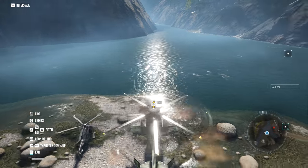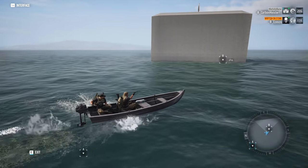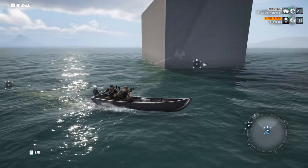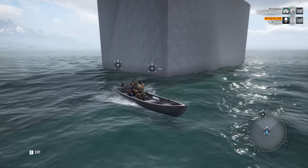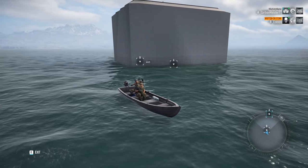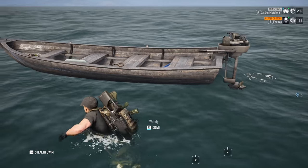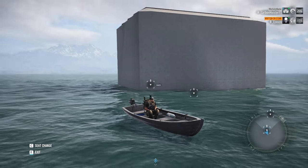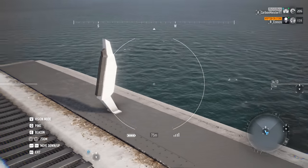A lot of you were sending me screenshots about a random prop out in the middle of the ocean. After investigating, it turned out to be a road piece floating in the ocean — possibly a placeholder. The patch notes confirm they removed the prop structure floating in the middle of the ocean. Additionally, the hole in the map located somewhere in Mount Hodgson has been patched and will no longer be there starting tomorrow.